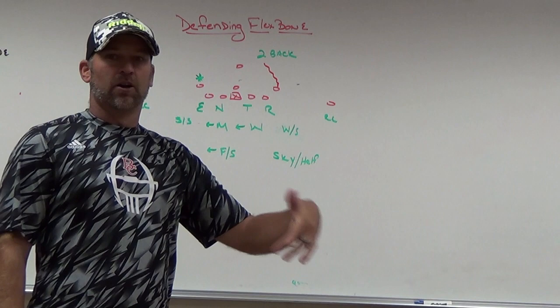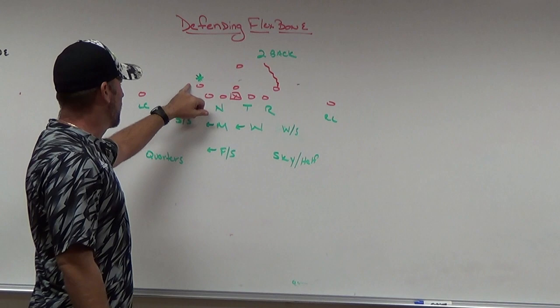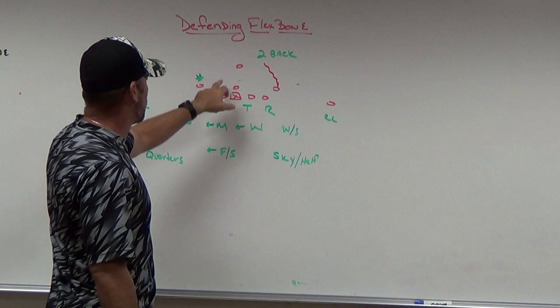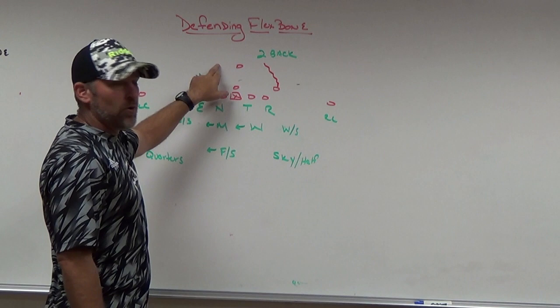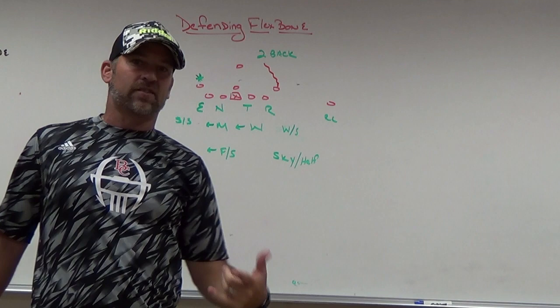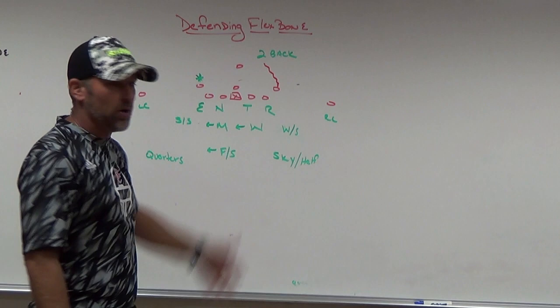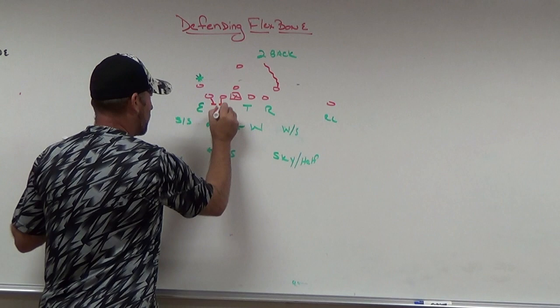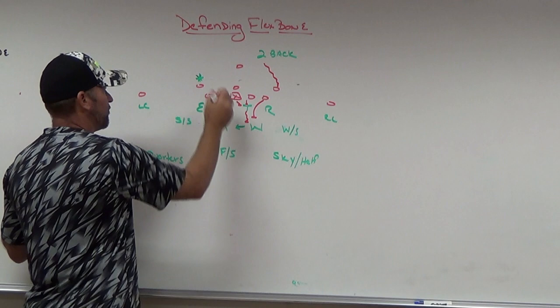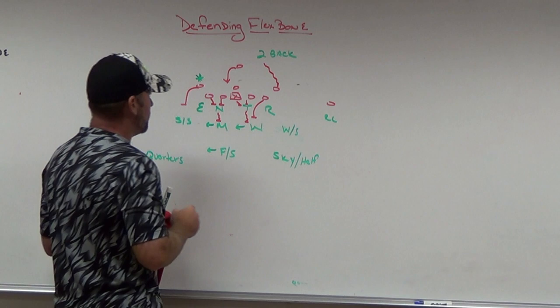When linebackers bumped with pickup motion, they keyed the wing on the pickup-motion side, because that wing was going to tell you whether it was rocket, veer, midline, or quarterback follow. If they wanted to run veer or rocket, the wing stayed front side and released wide. If midline, the wing folded. If counter, the wing backed up and came back. Off the pickup motion, that opposite wing was a great key for our inside backers.